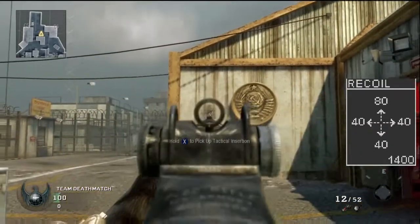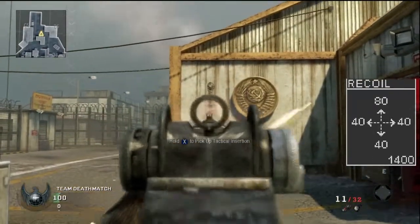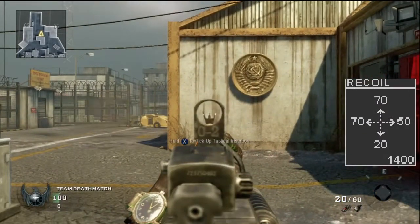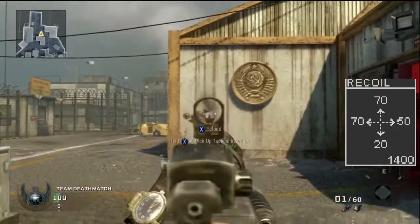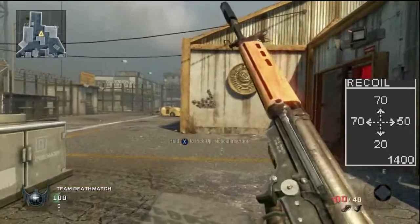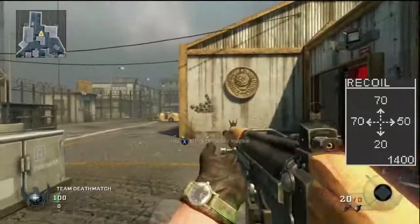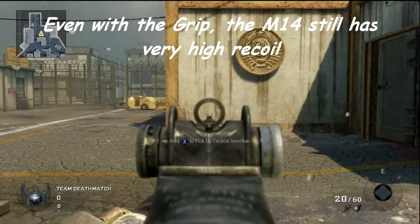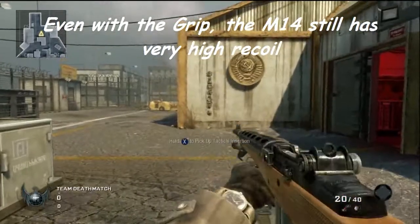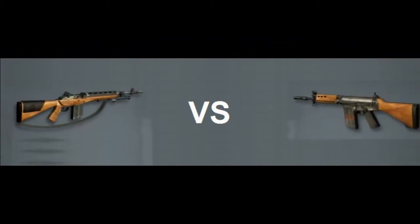The M14's accuracy looks great on paper because it doesn't kick left or right, but in practice it kicks straight up into the sky. If there's someone around a corner, you're just going to slam that trigger — that's what single-fire guns are about. The FAL goes a little to the side but nowhere near as far up, so you're going to land your shots. I got plenty of double and triple sprays — even a quad spray — with the FAL. Even with a grip, the M14's upward recoil barely improved. The winner is the FAL.